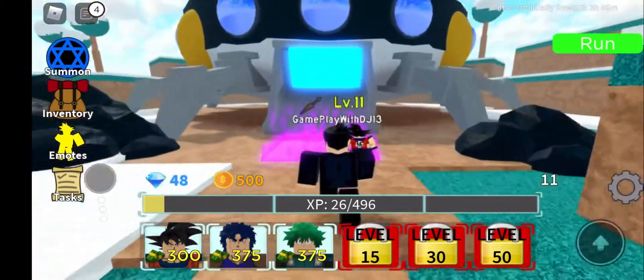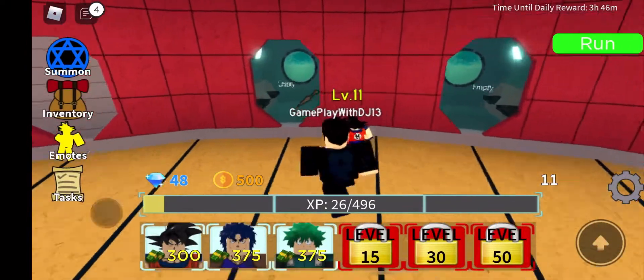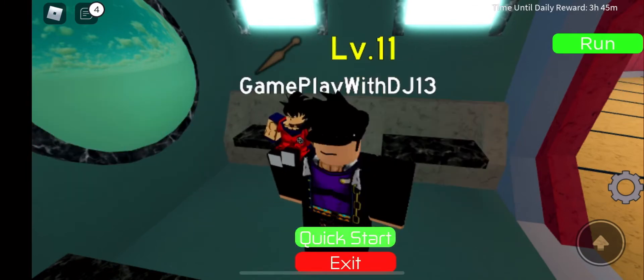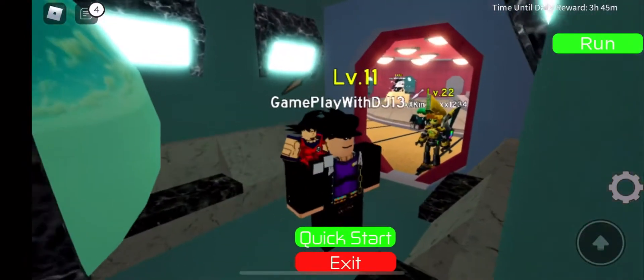I got Jonathan and Deku. I really want to get Jotaro and Dio for the time stop ability. Right now I'm on the beginner saga and I'm at wave four.